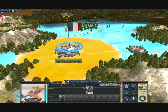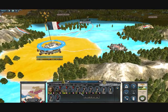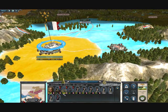So the Papal States broke their lines with Venice, and I got some new troops here.